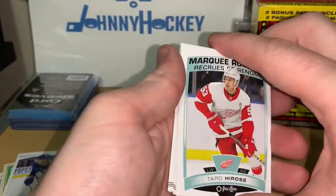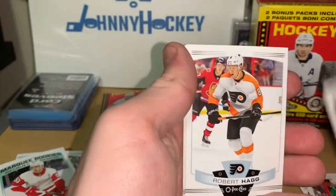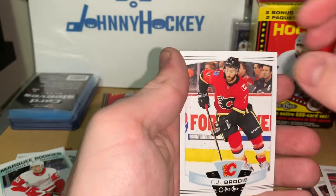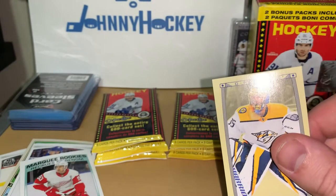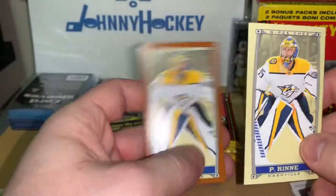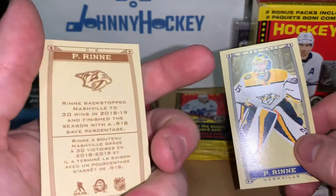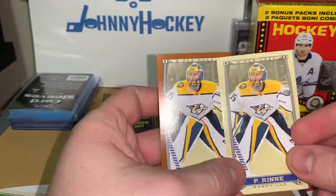Jason Spezza — all right, nothing to write home about yet. We got a Marquee Rookie of Taro Hirose, Matthias Janmark, Robert Hagg, Vladimir Sobotka, Jacob Markstrom, Peter Mrazek, TJ Brodie, and a Pekka Rinne. Wait — did we already get one of these? Okay, so there are two different ones — a cream color and then a brown color.